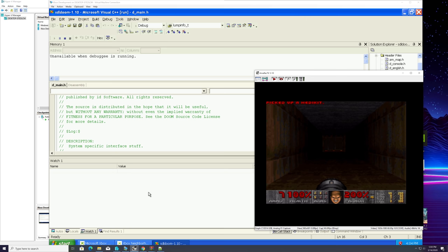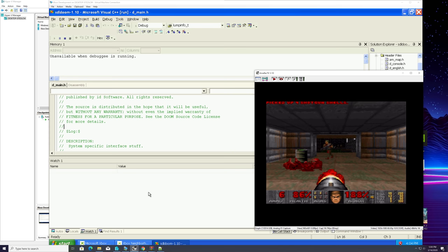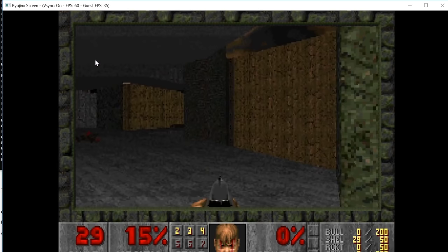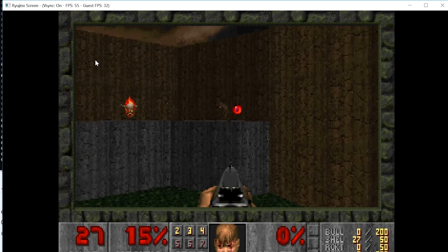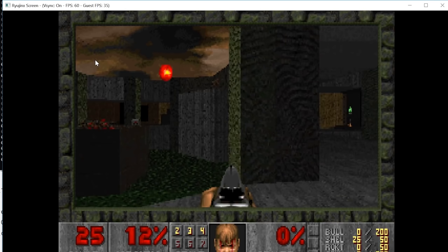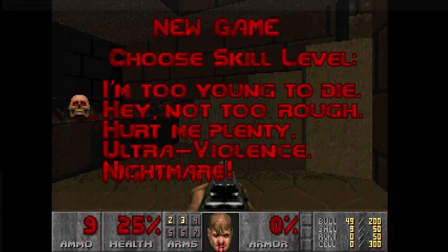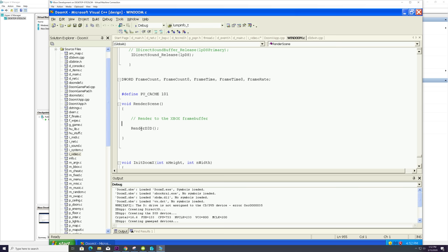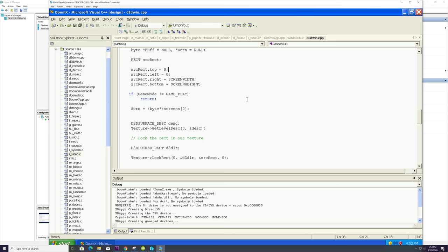Work ultimately still needs to be done to develop a renderer, audio driver, and controller method that works for the target, but the function calls that access these methods are provided for you — it's up to you to fill them out. The source code is the basis for many different source ports such as ZDoom, PRBoom, Chocolate Doom, and others.